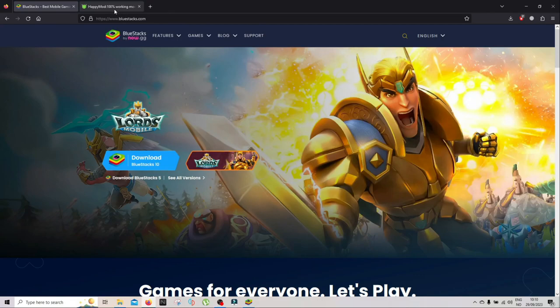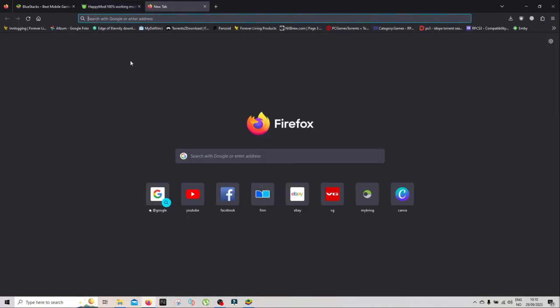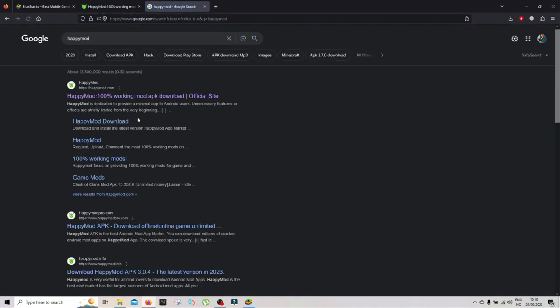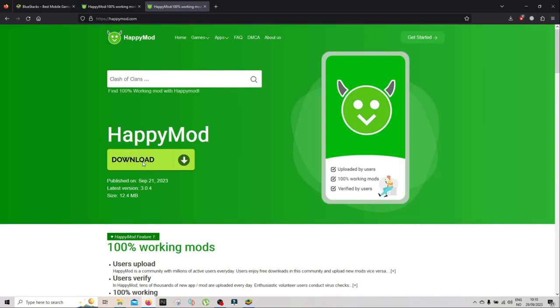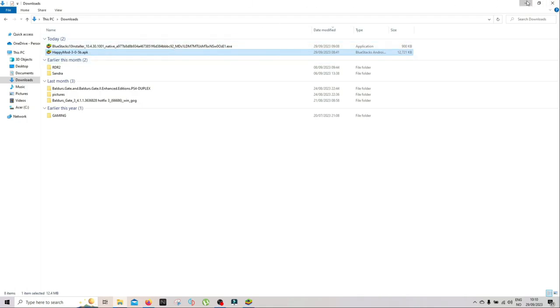Then you need to go on Google and type in HappyMod. There is a site — happymod.com — go to that site and click download. It's only 12 megabytes. I have my HappyMod file here, it's an APK mod file.